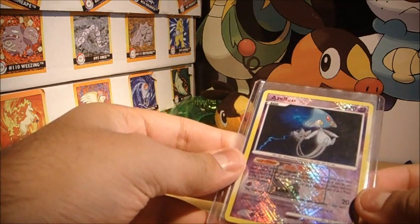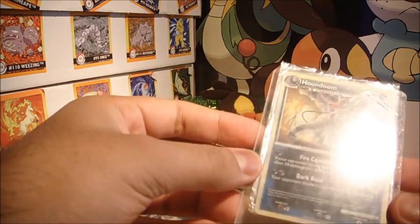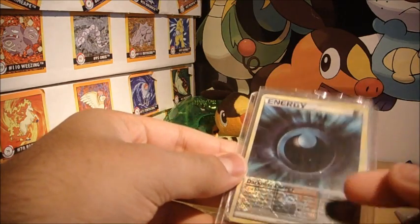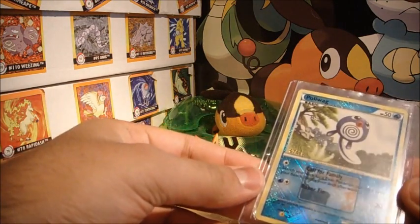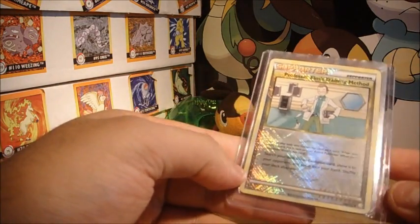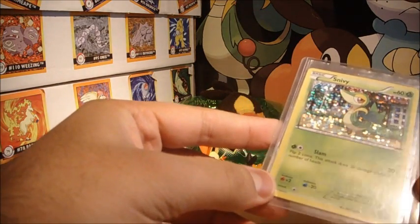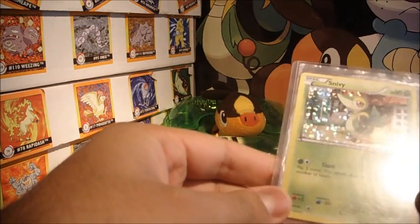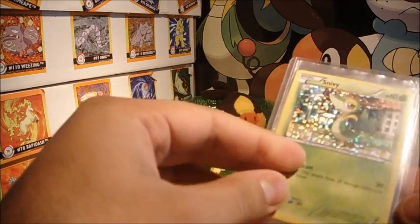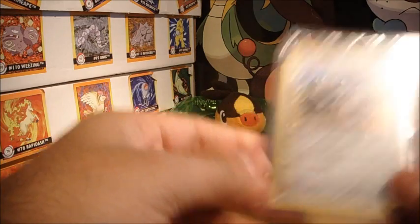I'm surprised they even bothered to release that, considering they weaned it out anyway. We've got a Houndoom here from Undaunted, and Darkness Energy from Undaunted — that's really cool. A Poliwag from Unleashed, which is the star version of it. And a Professor Elm's Training Method. Oh cool, a McDonald's promo! It saves me getting this one now. I think the new one gets released tomorrow — Thursday — which is Oshawott, so I have to make sure I don't get that. And a Klink — I have to make sure I don't get that either. That's awesome. Sweet.